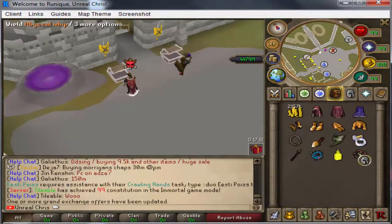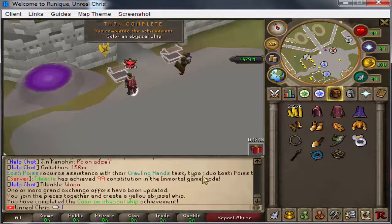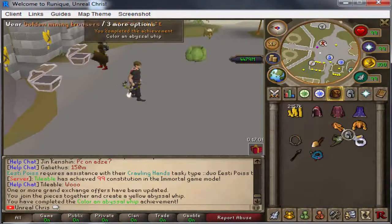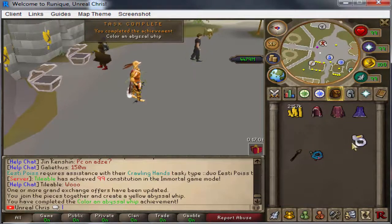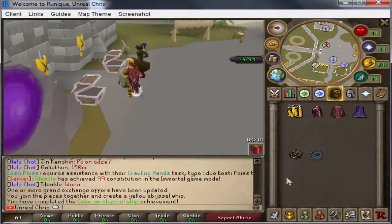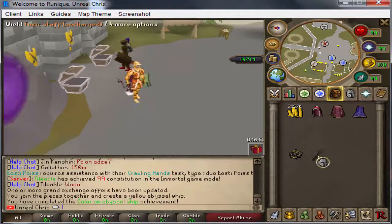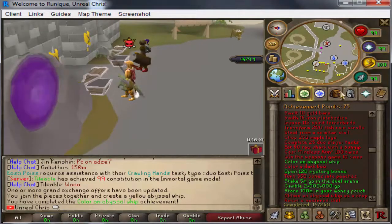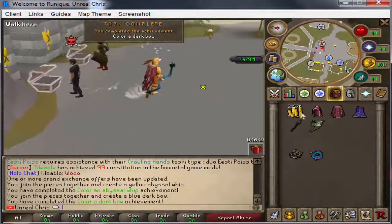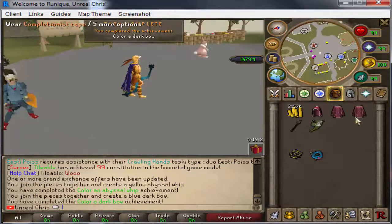We just spent 18 mil buying a whip and that is also an achievement. Now we have a yellow whip which is pretty cool because it'll match my outfit, but we're going to keep using the staff. I actually had to buy a whip vine for this. I'm not sure if we can color a dark bow blue but let's try - perfect! Now we have a blue dark bow. It's actually pretty sick.